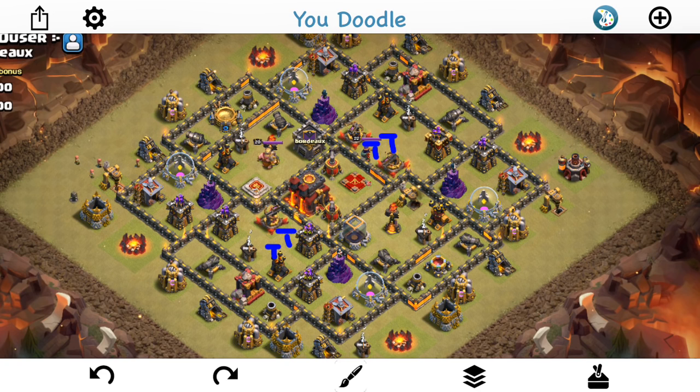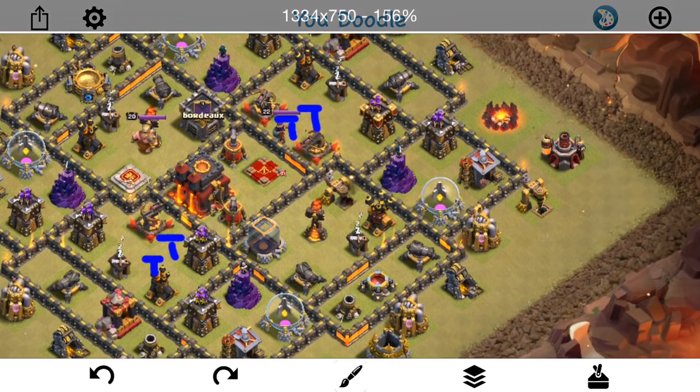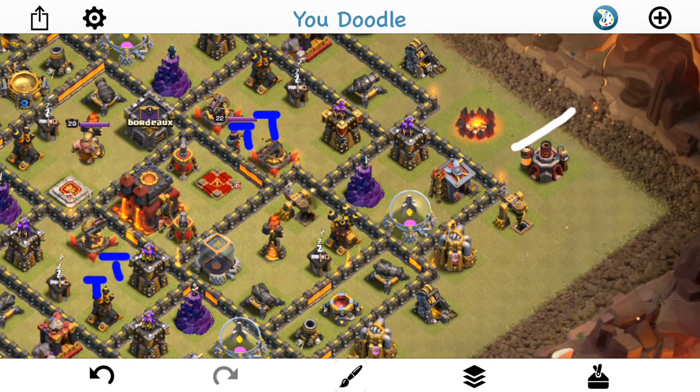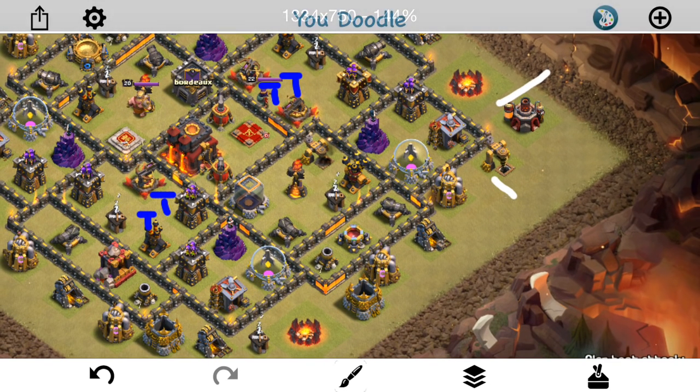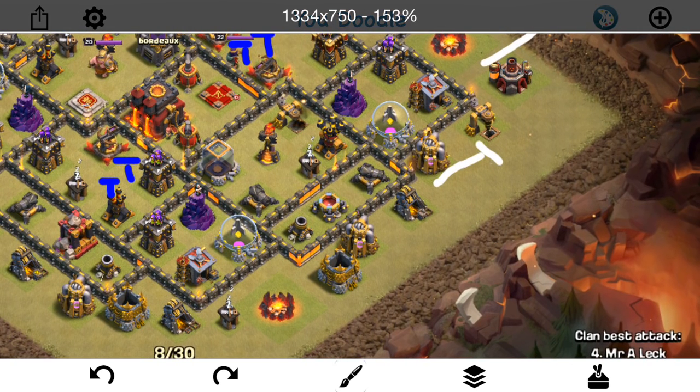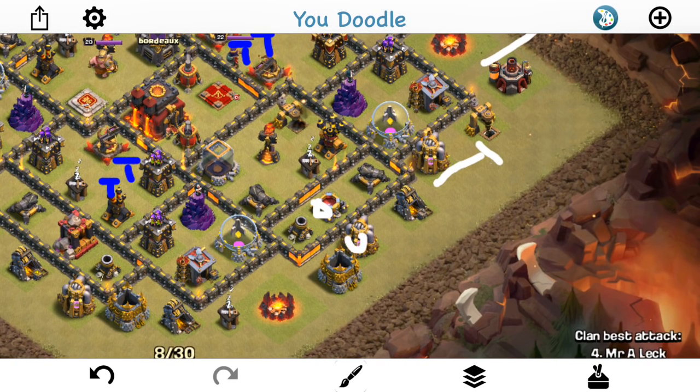I'm not sure if it's going to work or not. Basically, the idea is this. I'm going to start off with a baby dragon right here, take out those two buildings, kind of tank for the Archer Tower, drop down my queen right about here. She should walk south, let her just kind of make her way down. This air defense is in range, so she can take out that air defense. And if everything goes right, she should not target a wall. This spell factory or this elixir pump should bring her around the corner after the air defense.